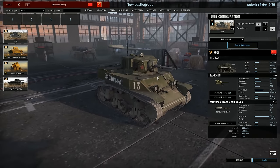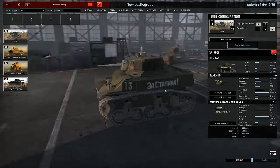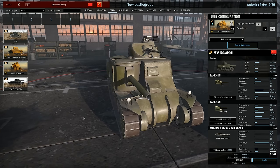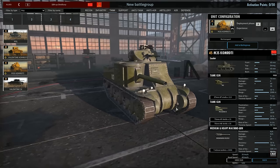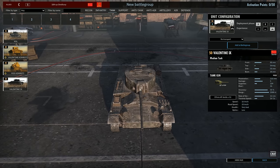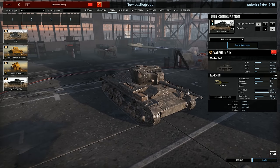In the Tank tab, we have something very cool. The M5L — this looks like a Stuart, and I think it is. It has a 37mm M6 gun with 90mm penetration and two .30 cals. 40% accuracy on the gun, so actually a pretty good unit — definitely putting this in the battlegroup, and it's really fast on and off-road. We have the Valentine Komroti leader unit. We have the M3S Beast with two guns — a 37mm and a 75mm — no idea how that's going to play, but we're up for a surprise. And last but not least, a Valentine with the longer barrel 6-pounder 57mm, high velocity. 150mm penetration on this big boy.